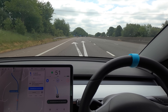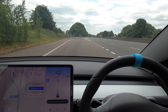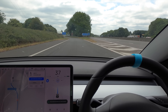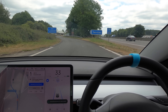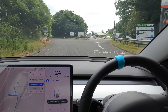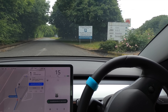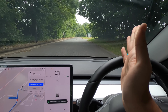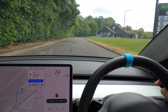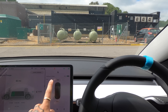It may swing us to the right hand side. Autopilot is now on regular autopilot - Navigate on Autopilot has turned off - going down to 25 miles an hour. Cars go to the right here and the Tesla aborted. It tried to follow a line and was doing it semi-correctly since there was a line to follow, but it got slightly confused.